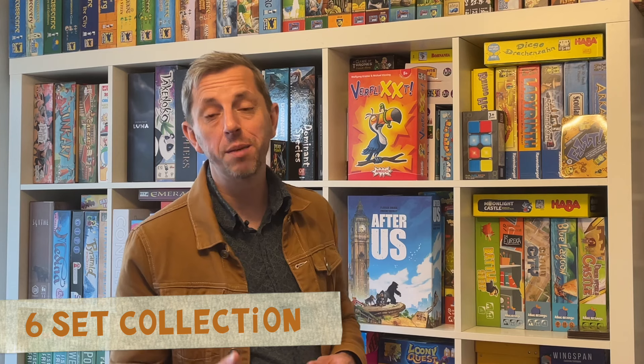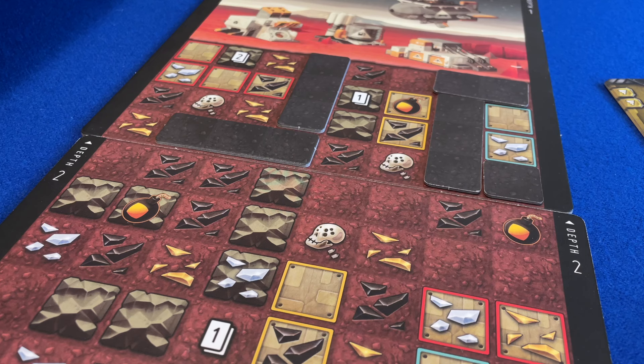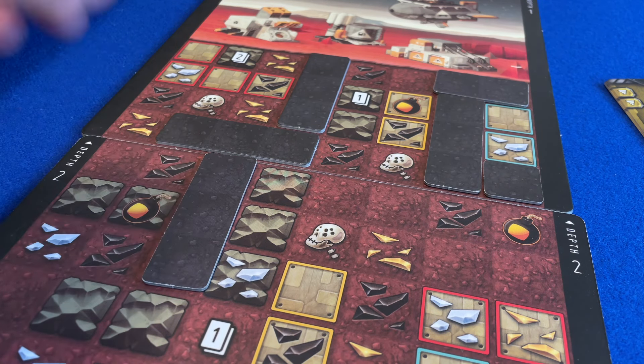Dale of Merchants is built around the concept of creating sets of cards of matching types. Super Motherload is another deck builder where creating sets of matching colour opens up the most powerful opportunities for the player – on your turn, you can discard any number of matching coloured drill cards to create a tunnel with a total length equal to the number of cards discarded.